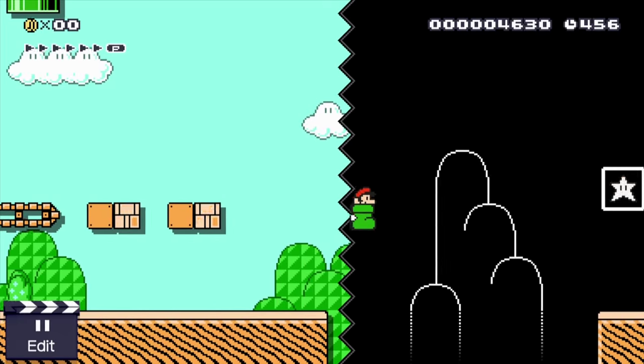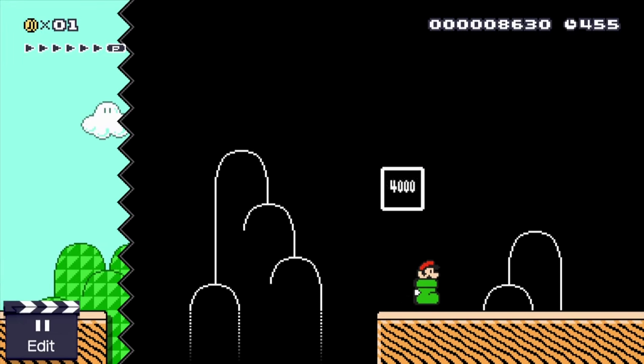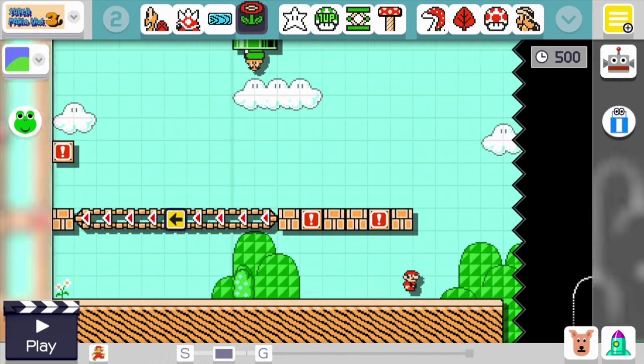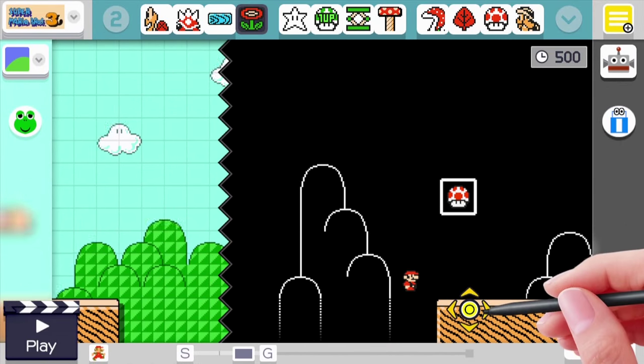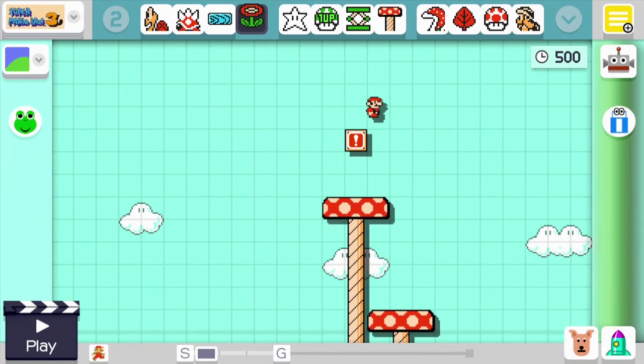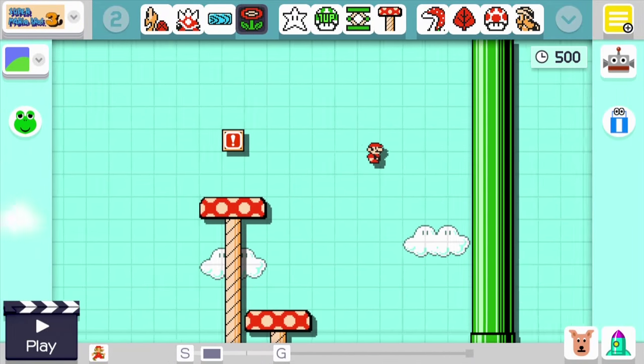Another building-related criticism is the inability to build vertical levels. When you create a level in Super Mario Maker, you can designate how long the level is horizontally, but vertically the level is set to a static height. While you may be able to use pipes to emulate the feel of a vertical tower, a true vertical tower style level is impossible.